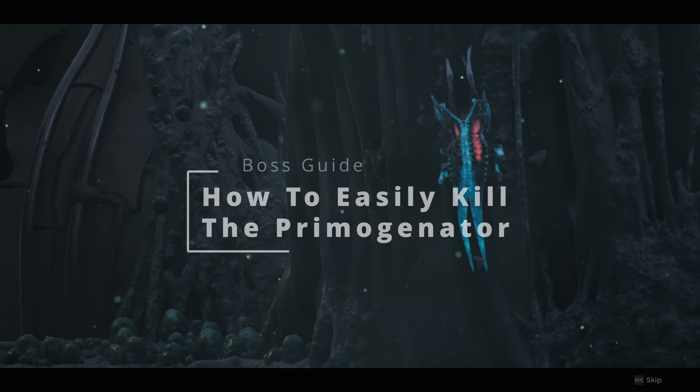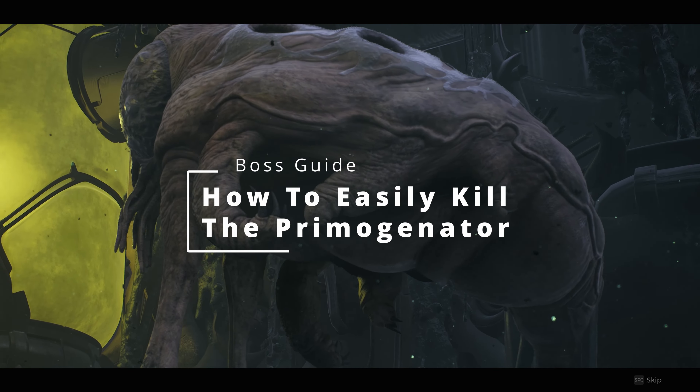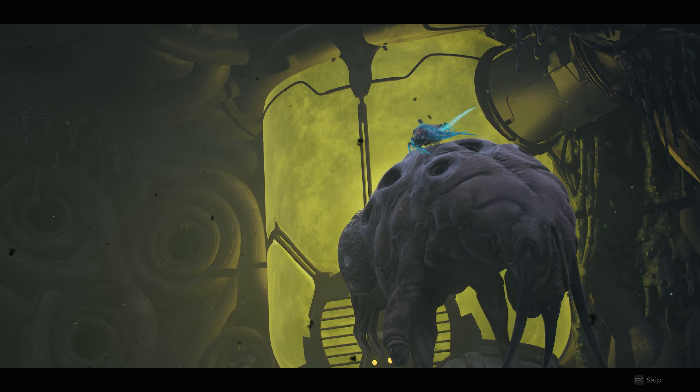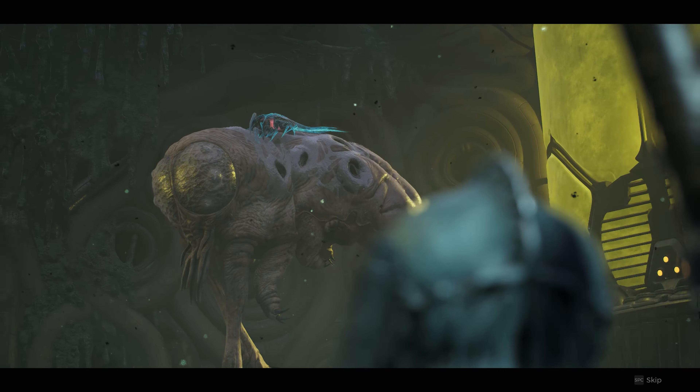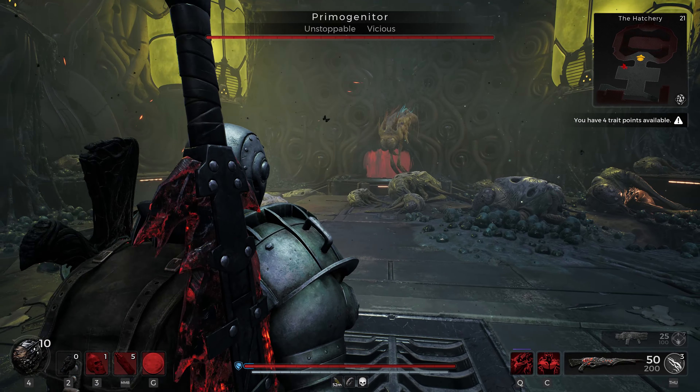In this Remnant 2 video, I'm going to show you a quick and easy way to kill the Cremogenator, the boss of the hatchery. I'm going to be doing this on Apocalypse difficulty, and really all you need for this to work is the Engineer class and the Enigma gun.